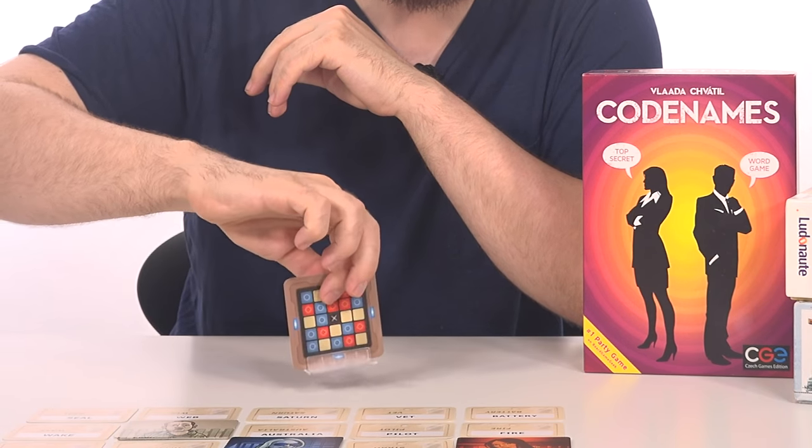Coming from an absolute veteran of board game design, Vlaada Chvátil, Codenames is a party game that will see you split into two teams, sprawling over a 5x5 grid of cards each containing a single random word. One player from each team will be assigned the role of team leader, and these two will be placed side by side looking at a colour-coded grid. Each square represents one of the cards on the table — blue for the blue team, red for the red team. Each round the leaders take turns giving clues to try and get their team to guess as many of their coloured words as possible. You're only allowed to give exactly one word and one number in your clue — the word links all the cards you're hinting towards, and the number references how many cards respond to your clue.